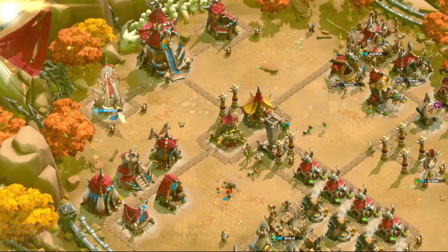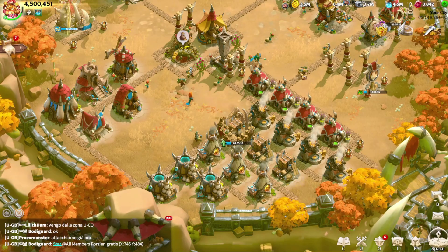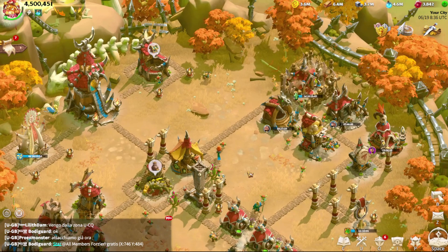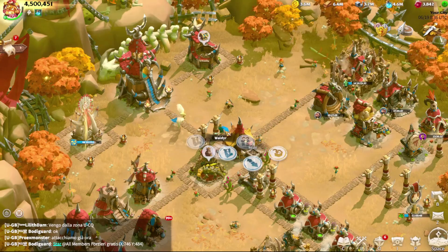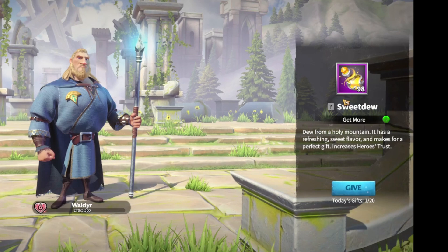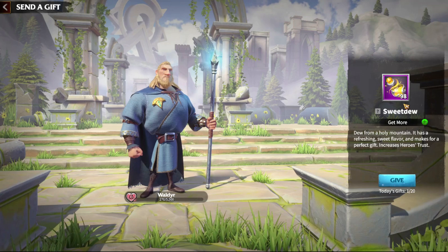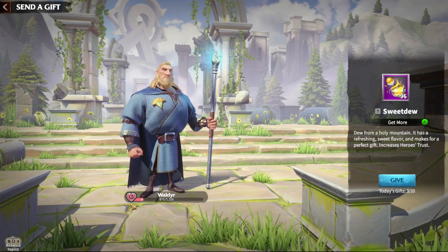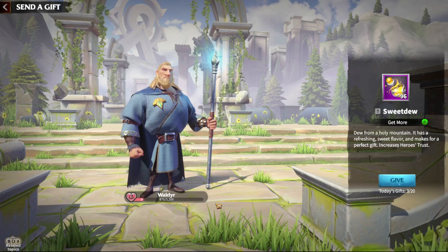Let's take a look — let me find a hero I haven't boosted the trust level on yet. Let's look at Valdyr. There is a gifting option, and when you go to gift there is the sweet dew — a mixed potion of happiness. By gifting this sweet dew to your hero you can see it's increasing the gift level. But I don't want to gift too much, because from level six to level seven you are only unlocking the emojis.